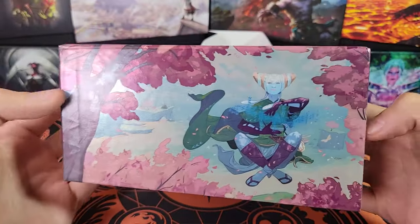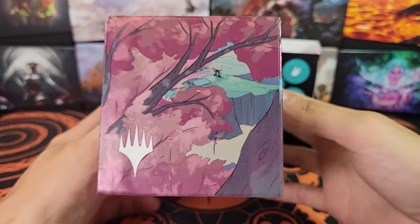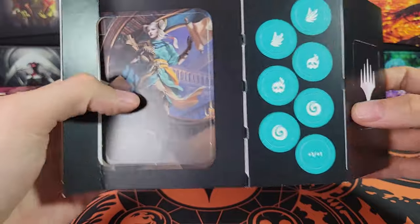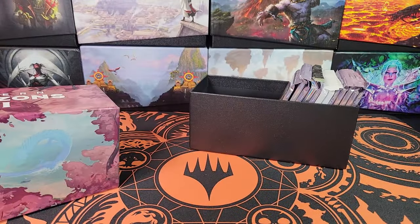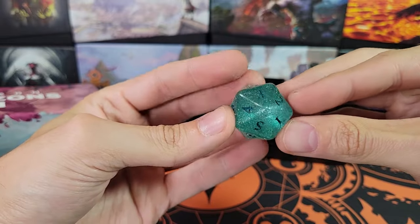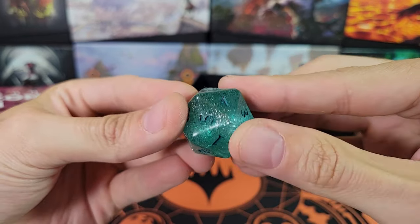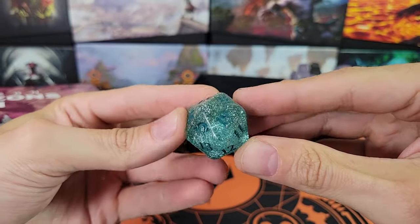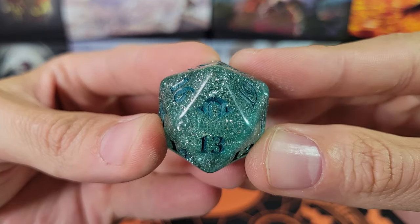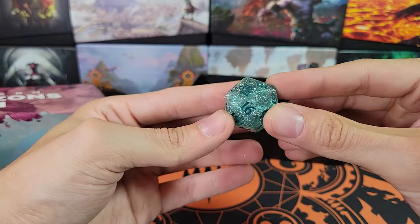Let's take a look at the box — very cool, we've got Tamio, same artwork as on the outer cover box. So this one is Tamio-themed, as the other one was a Johnny theme. We've got a really cool spin down die — it's kind of turquoise and sparkly on the outside, and it's got the set symbol right there. It's hard to see on camera, but it's clearish turquoise and silver on the inside.